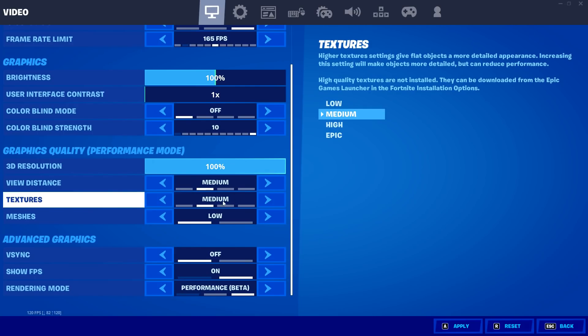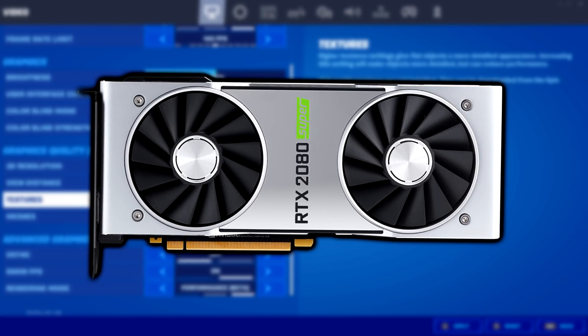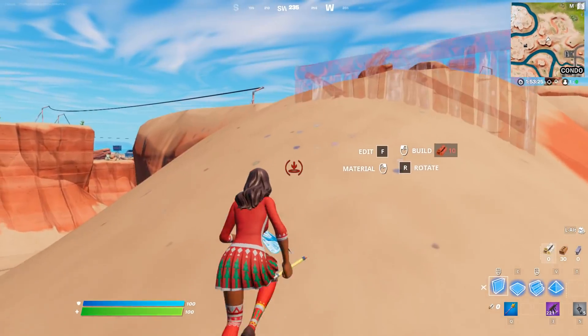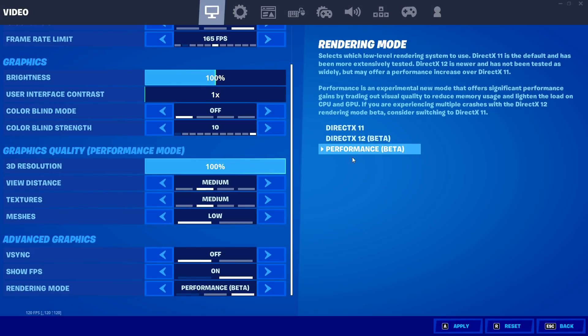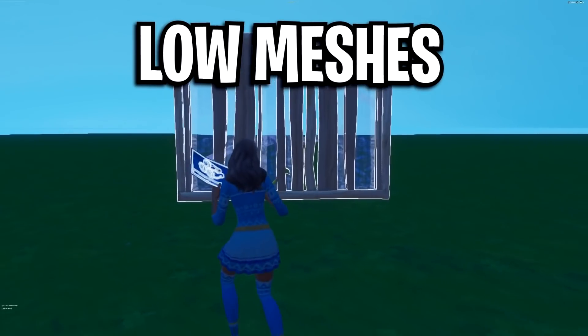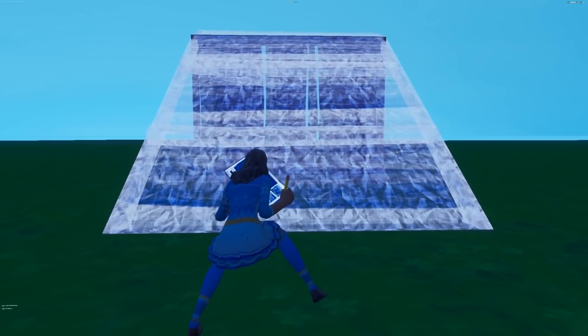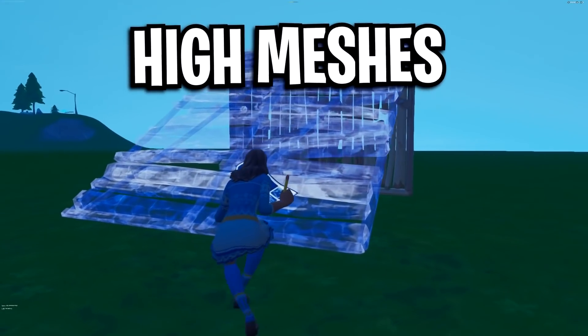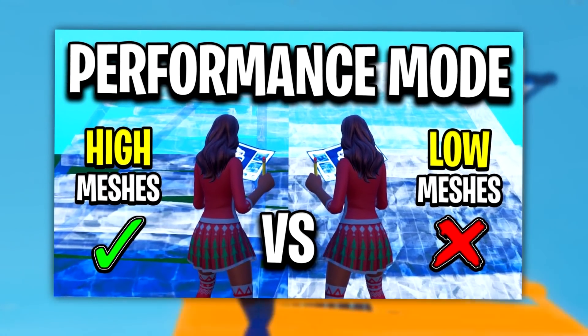I recommend setting textures to medium, as this gives a slight FPS boost compared to low because it makes your GPU work harder than your CPU, which increases frame rates. For rendering mode, I recommend using performance mode if you want the most FPS possible. For mesh options, you can choose low meshes or high meshes — both are said to give you more FPS. Check out the linked video for more information on this.